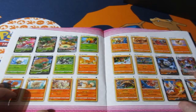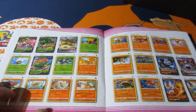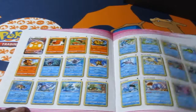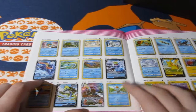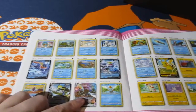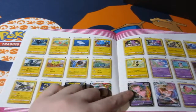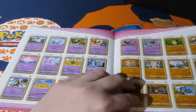We have Chandelure and the Chandelure V Max, Cinderace and another Cinderace V - there are two different Cinderace V cards - and a Cinderace V Max. There looks like there's no water cards or Vs... oh, spoke too soon. We got ourselves Greninja V, Cramorant V, Inteleon V and its V Max, Pikachu V - no surprise there.